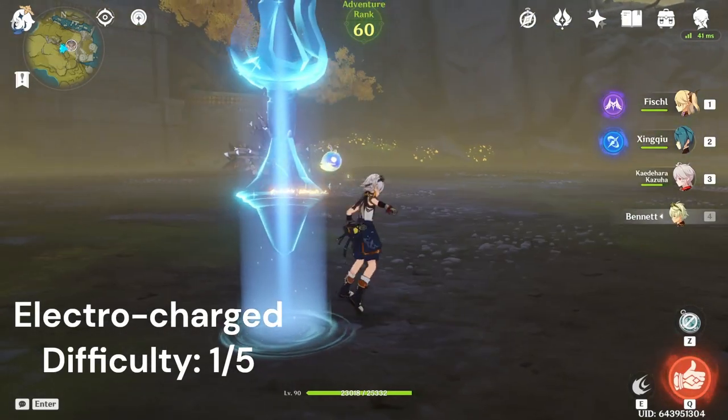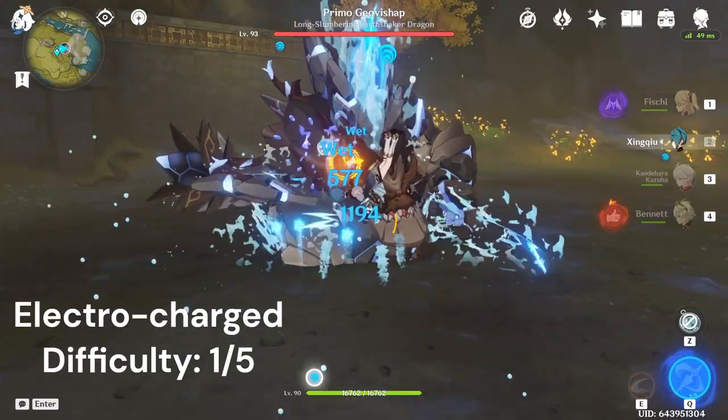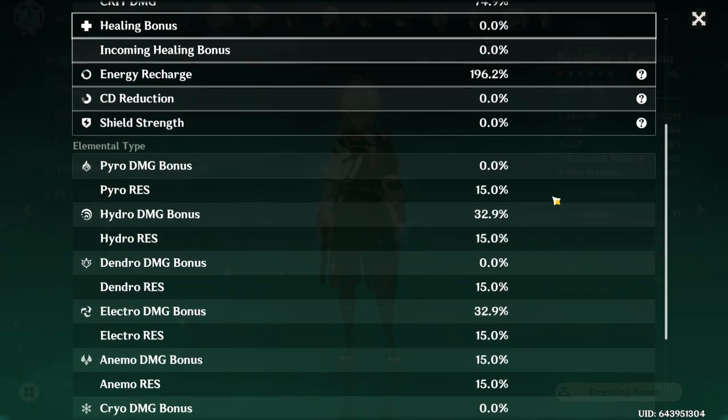The first one I'm going to show you is how to swirl electrocharged, and this is the easiest one by far. All you have to do is apply hydro and then apply electro, then swirl both of them. There's no complicated timings here — you can tap E or hold E on Kazuha.